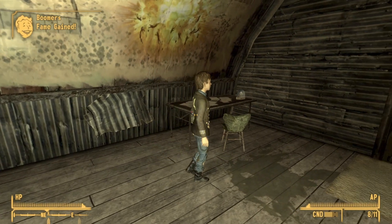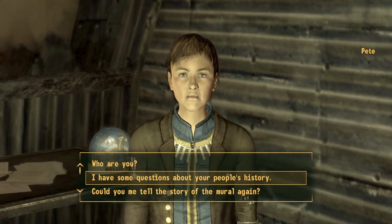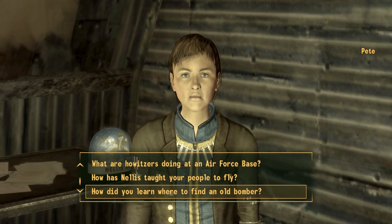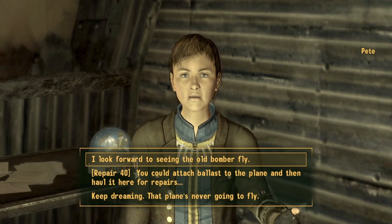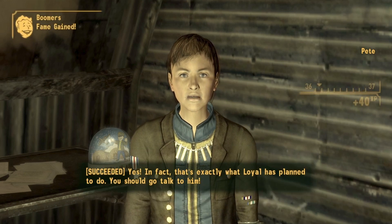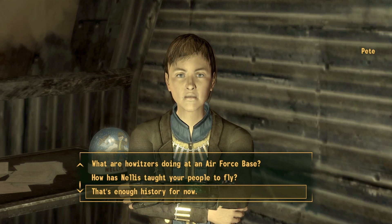Once Pete has finished, go ahead and open dialogue with him. Select the second option that you have some questions, then select the option that you want to learn a little bit more about the old bomber. Then select the second repair option and finally select "that's enough history for now" and say goodbye.